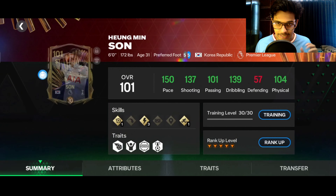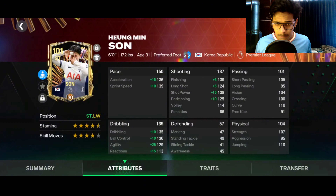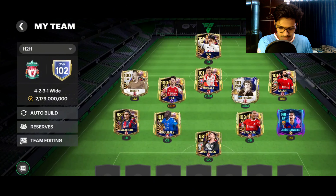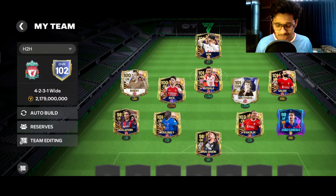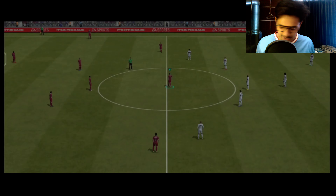I always prefer cards with better dribbling, that's why UTOTS Musiala is my pick. Look at the striker of my team — the best striker under 200 million coins. Him and UTOTS Aubameyang are both very good options. 102 OVR reached — let me know your thoughts in the comments. We had 200 million coins, made 1 billion, and worked very hard.